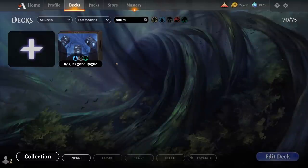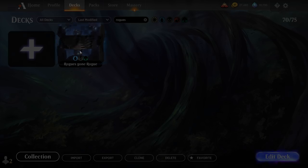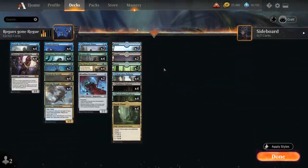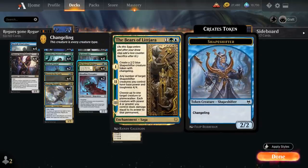Hello and welcome to another Standard Games video. Today I'm taking a look at a Sultai deck titled Rogues Gone Rogue, as voted on by my supporters on Patreon. Unlike a typical Rogues deck, we're splashing green for some shapeshifters, which also gives us access to four copies of The Bears of Lejara as one of our payoff cards.